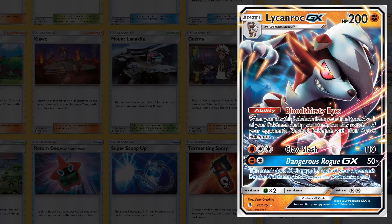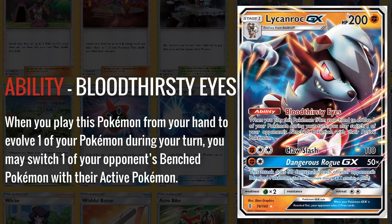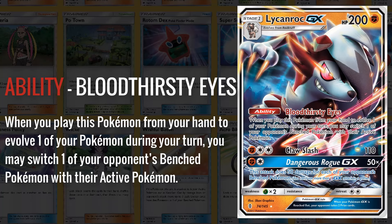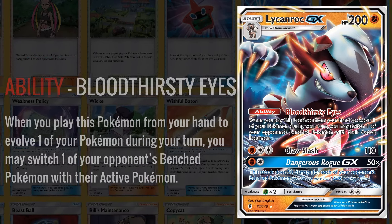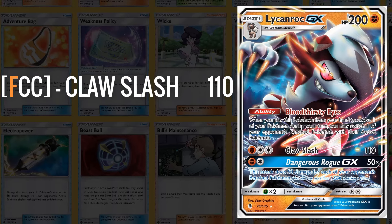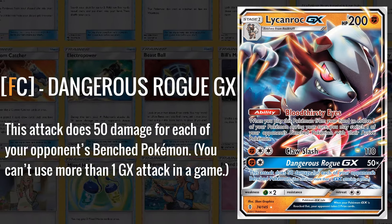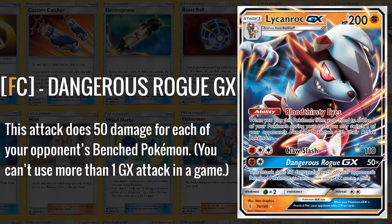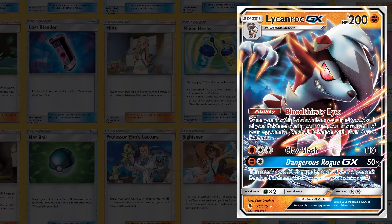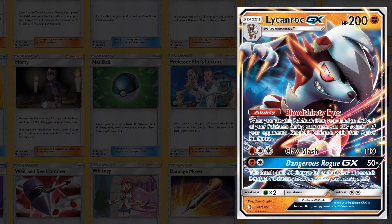Lycanroc GX is one of the most powerful attackers of the Sun and Moon era, mainly for its fighting weakness coverage and its amazing Bloodthirsty Eyes ability, which when you play it from your hand to evolve one of your Pokemon, switches one of your opponent's benched Pokemon with their active — a Boss's Orders effect that lets you constantly target down your opponent's Pokemon. Its Claw Slash attack hits 110 damage, which became relevant for hitting weakness and doing exact math on the infamous Zoroark GX. It also had the Dangerous Rogue GX that did 50 for each of your opponent's benched Pokemon. While it took some time to really see play until Buzzwole GX came out to pair with it, this card was always good when it was around.